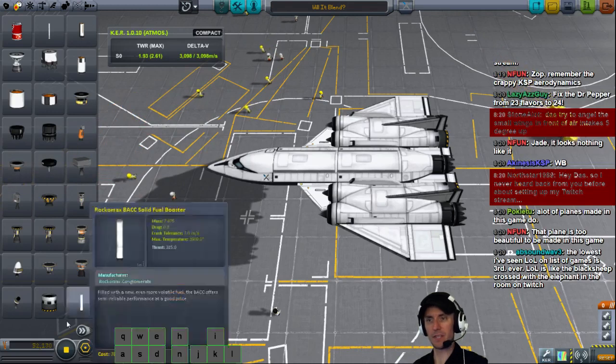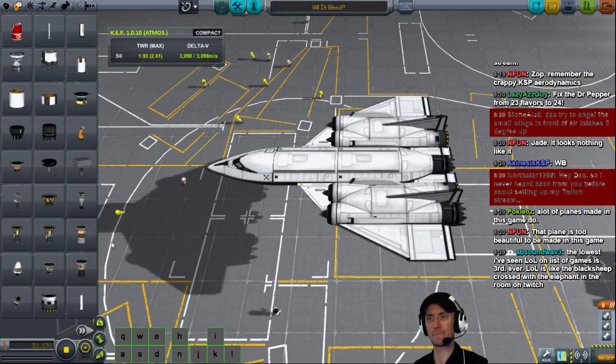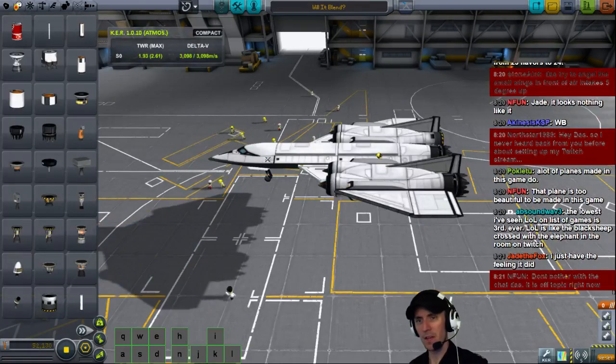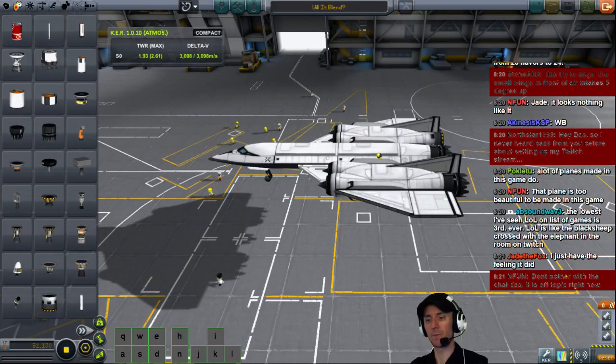Where is the center of mass at? Oh yeah — we've got these control surfaces forward of center, right? We definitely have those. We don't just want to brute force it in, though. I think we're good to go.